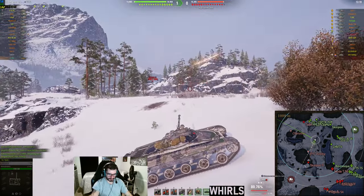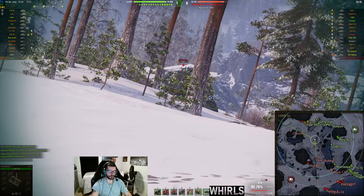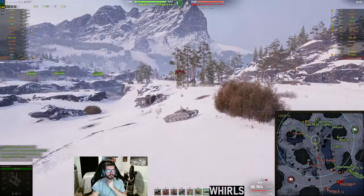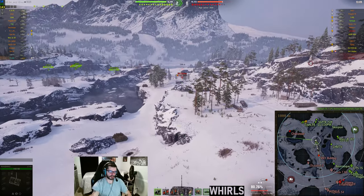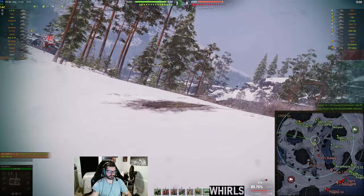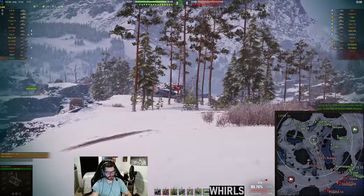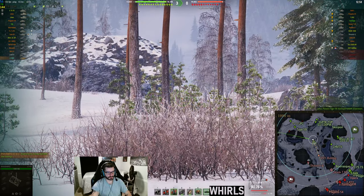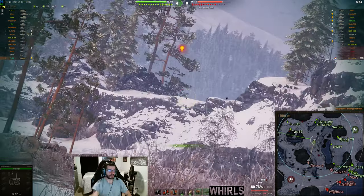I got a shot off but unfortunately no pen. Now the bulldog is pushing into the mid and he's been very aggressive the whole game. He ends up sitting right next to this bunker, so I load an HE shell. He goes dark but I'm able to put the shot into him and we clean him up with the HE.